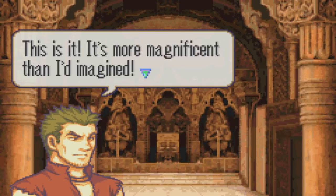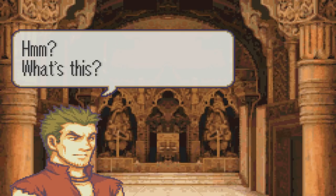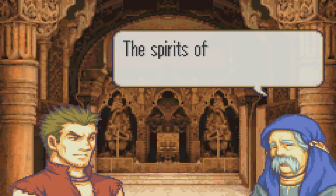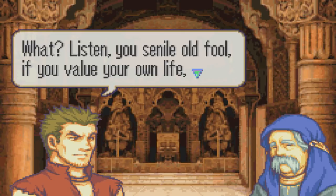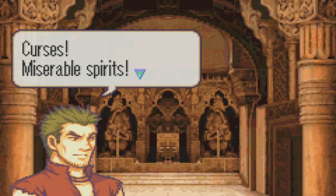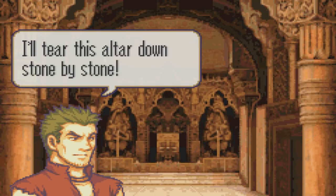This is it — it's more magnificent than I had imagined. This sword was made for a swordsman of my skill. What's this? I can't draw the sword from its scabbard? The spirits of the blade have judged you — you have been found wanting. They have rejected you. What? Listen, you old fool — if you value your own life, you'll get out of my sight. Curses, miserable spirits — I care nothing for you. I'll tear this altar down, stone by stone.